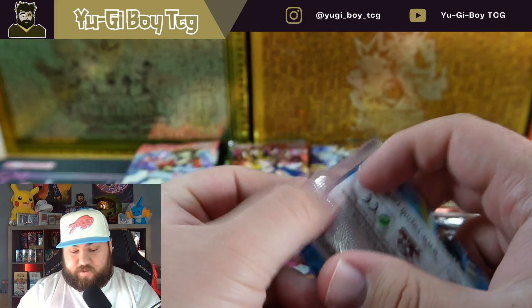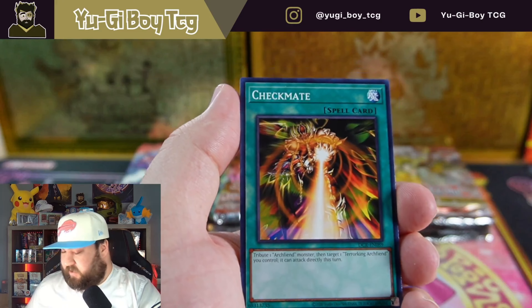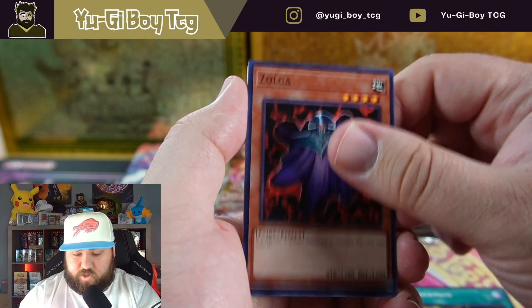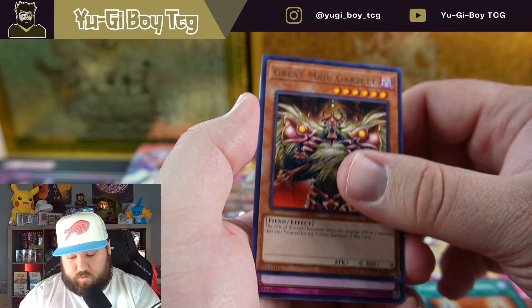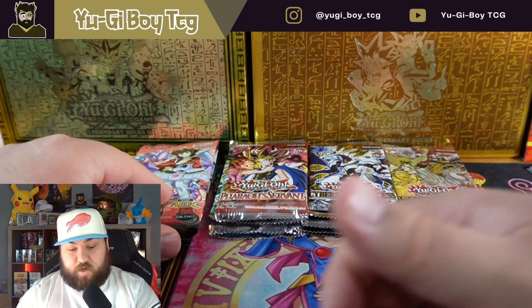All right, come on Dark Crisis — this set has been very good to us honestly. I think we only have just one secret out of the set so far, and we have the better one at least. We got Arsenal Robber, so nothing crazy out of that one.